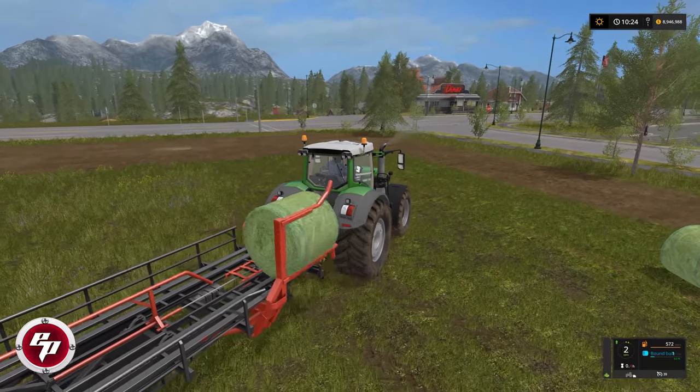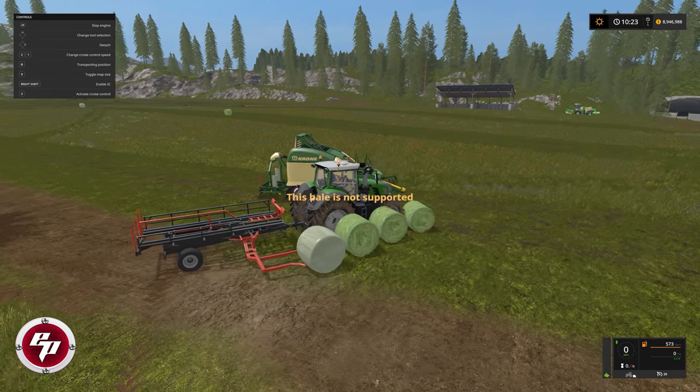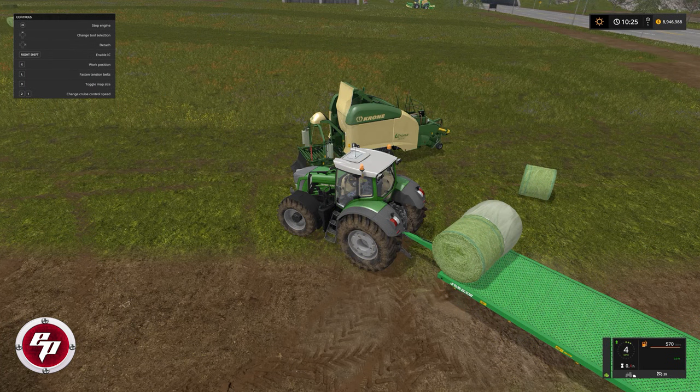If you like to use the automatic bale pickup trailers that are in-game, the only bale out of this whole lineup that is compatible is the one all the way to the right, which is the 1.3. The other bale sizes are not compatible and it will not pick them up. So you have two alternatives: you can load the bales manually on any bale trailer, or you can select a modded trailer that has the ability to switch between various bale sizes. The Jaskin Wago bale trailer is my go-to — it comes in a pack and I'll leave a link in the description. It's on the Giants Mod Hub by Black Sheep Modding, and it will take all sizes of these bales and do them in a mix if you like. If you have wrapped and netted bales on the field, as long as they are the same size it will take them, but you can't mix different sizes.